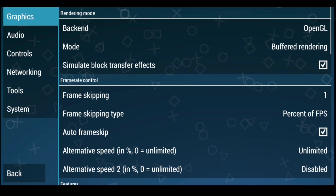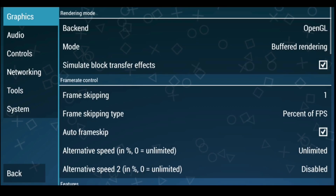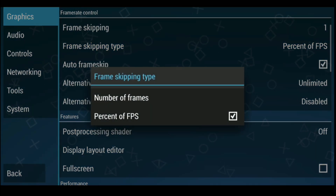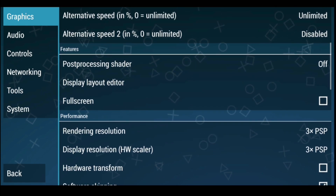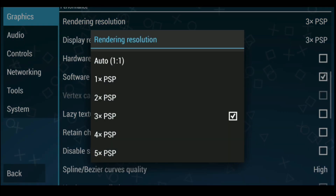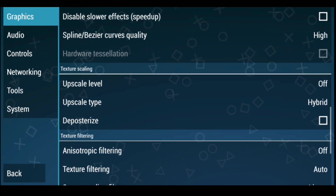For the backend, I use OpenGL. You can also choose Vulkan, and this will vary on a phone-to-phone and game-to-game basis. I also recommend turning on Auto Frame Skipping for the smoothest gameplay possible. Frame Skipping type can be set to percent of FPS or number of frames. For Display Resolution and Rendering Resolution, this varies based on the game and phone. I generally have it set to 3x the PSP rendering and display resolutions. You can crank it up to 4x or 5x for better graphics, or turn it down to 2x or 1x if your phone is struggling. This setting is one of the biggest factors in whether your game runs smoothly — the higher the setting, the more demanding it is on your phone. I'd recommend tinkering around and trying different options.